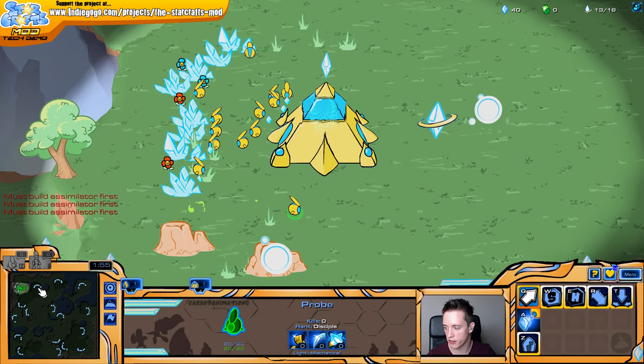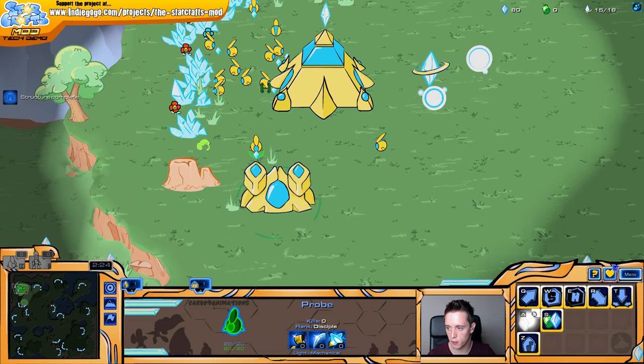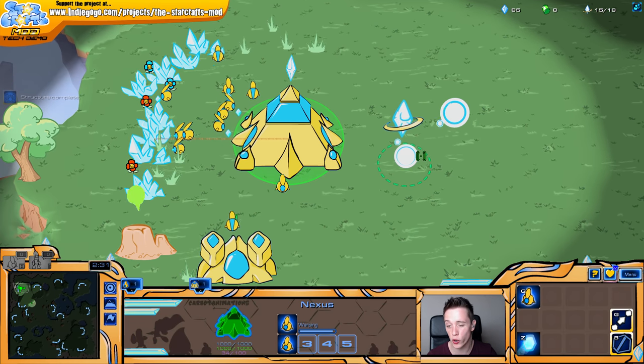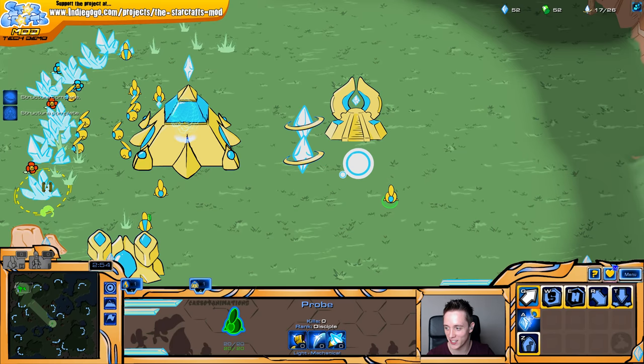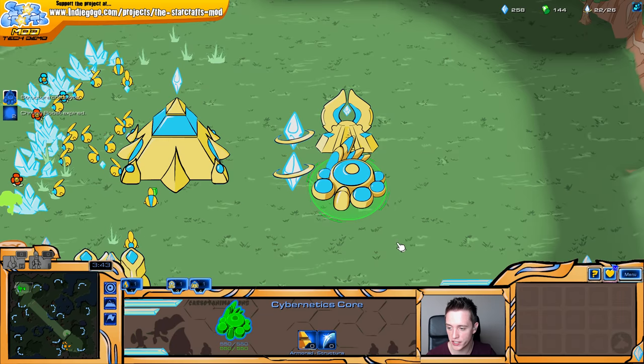I'll do a little bit of scouting with this little guy as well to figure out what's going on. The Assimilator is finished up. I've added on an extra Pylon as well. The gateway will be finishing up very shortly, at which point we can add on the Cybercore. And the Cybernetic Core is just about to finish up.